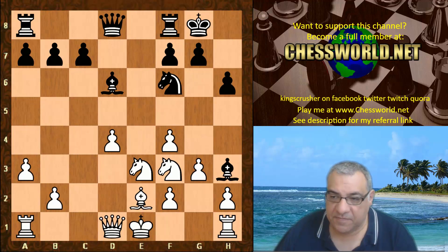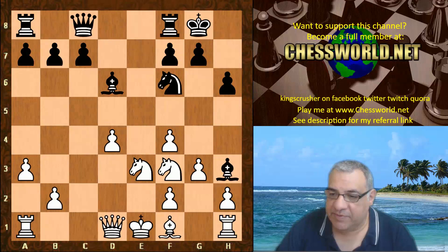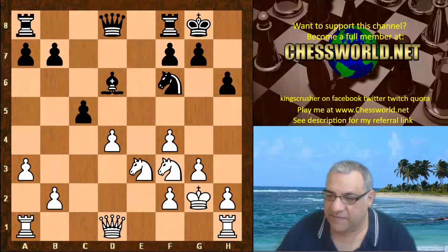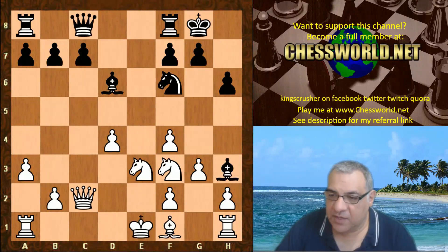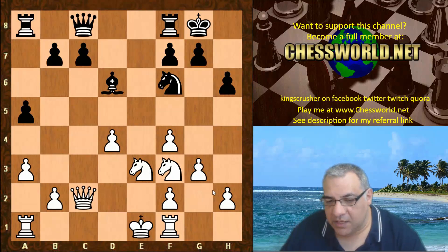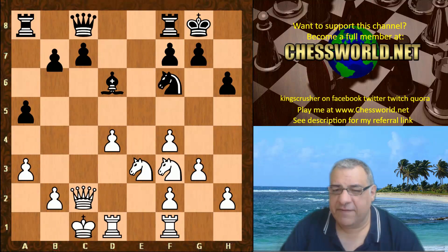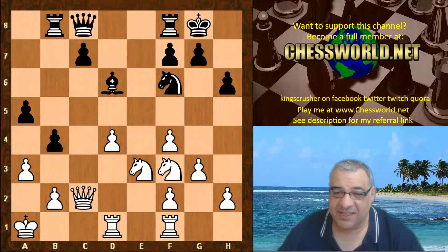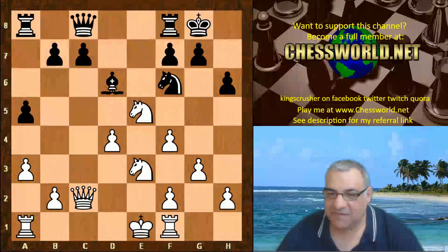a3 addresses that. We have h6, Bishop f1 — kicking that Bishop or asking it to be protected. It's protected by Protector. On taking, King takes — this is fine, King g2 is fine, it's nice for White. So Queen c8, Queen c2, Bishop takes, rook takes, a5 — and now there is an issue: if White castles queenside, it seems as though b5 is pretty dangerous. White's King is not too safe on the queenside in general because there's more things to protect against from Protector.